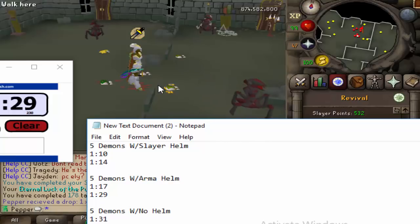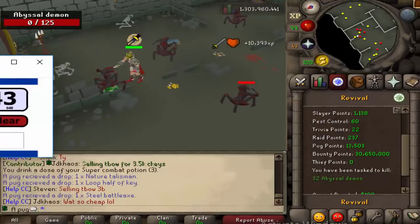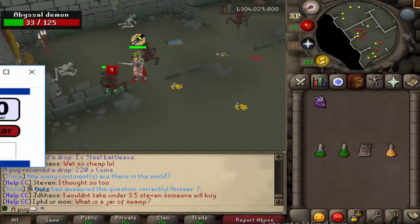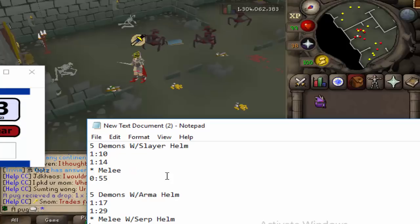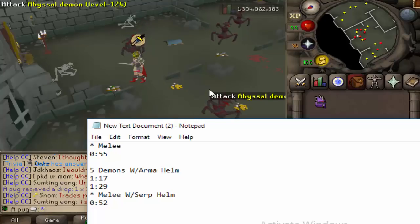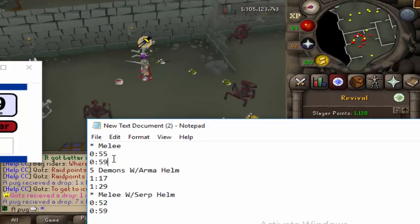I totally forgot — I don't even have melee gear on this account so I have to hop accounts. Let's see if melee makes a difference. So I'm doing it with the Slayer Helm, and it seems like it's definitely faster. The time to beat was 55 seconds, but the Armadael Helm looks like it's going to beat the Slayer Helm — and it did, by two seconds. I ran it a second time and it was exactly the same.